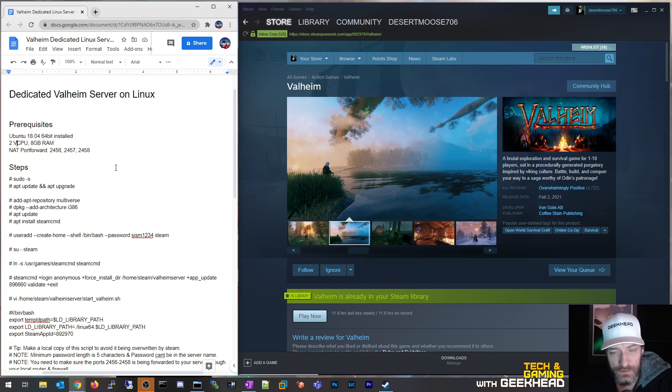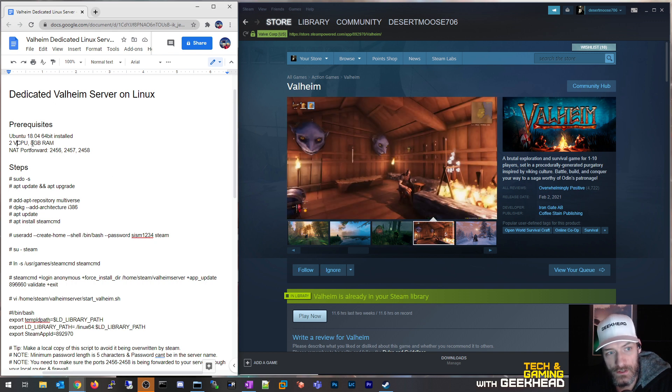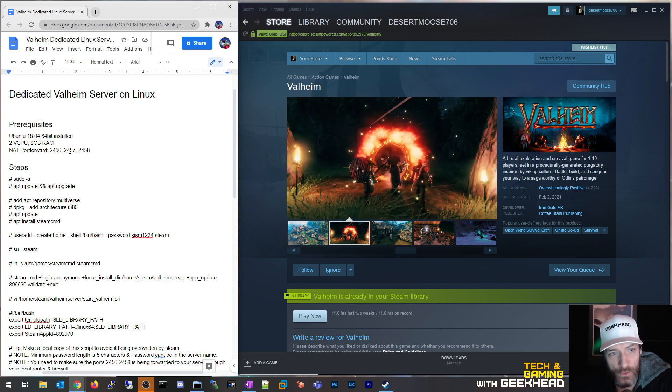If this is a dedicated host that's one thing, but if you're running it in a VM give it at least two vCPUs. This particular box has 128 gigs of RAM, so giving eight gigs is no big deal — I only run a handful of VMs for my lab. One last prerequisite: according to the Iron Gate documentation, you're going to need to NAT forward certain ports to your internal server.